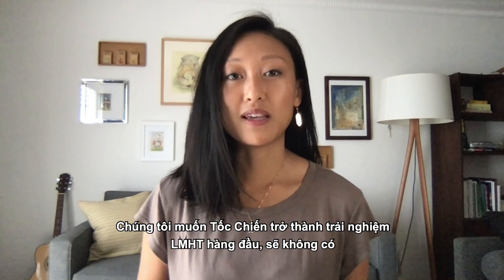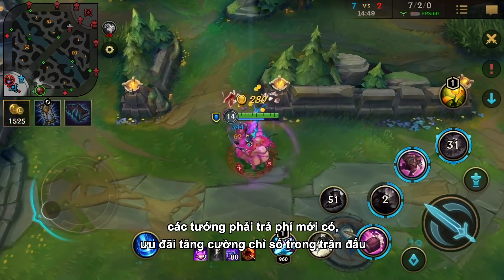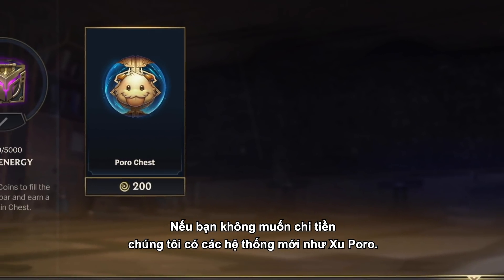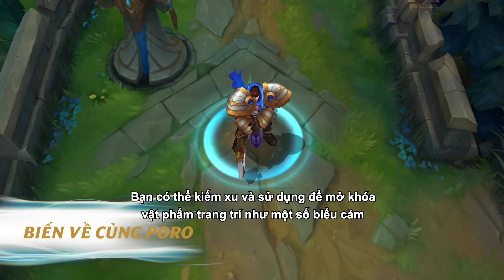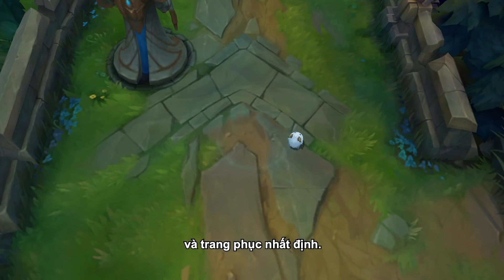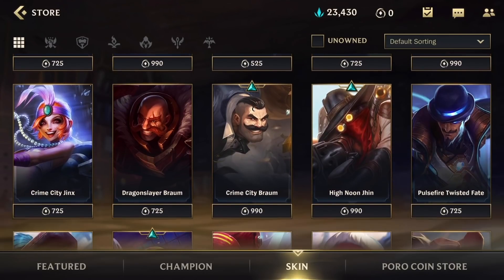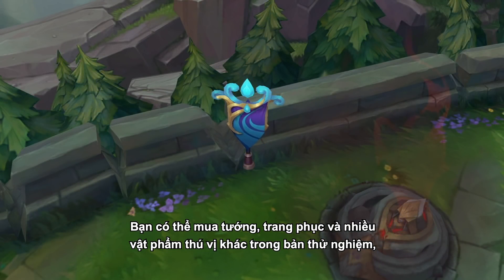We want to double down on our commitment to you that paying for content should always be optional. We want Wild Rift to be a top-tier League of Legends experience, meaning we won't be offering exclusive paid champions, in-game stat boosts, or locking champions behind expensive walls. So for those of you who can't spend money, we have new systems like Poro Coins. You can earn coins as you play, and use them to unlock cosmetic items like certain emotes and skins. Our closed beta also introduces Wild Cores, our version of RP. You'll be able to purchase champions, skins, and lots of other goodies throughout the test.